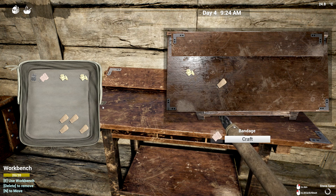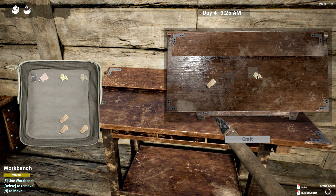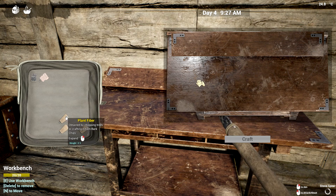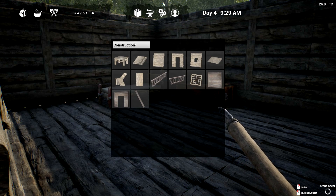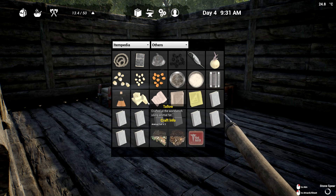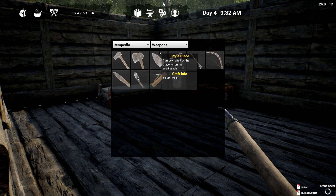We're going to go check out the vambies out there — I keep calling them zambies, so if I say zambies I mean vambies. We'll be able to make seven bandages, which is decent. If you're new to this game, you can go to the itempedia and find out all about these crafting recipes like tallow and bandages.